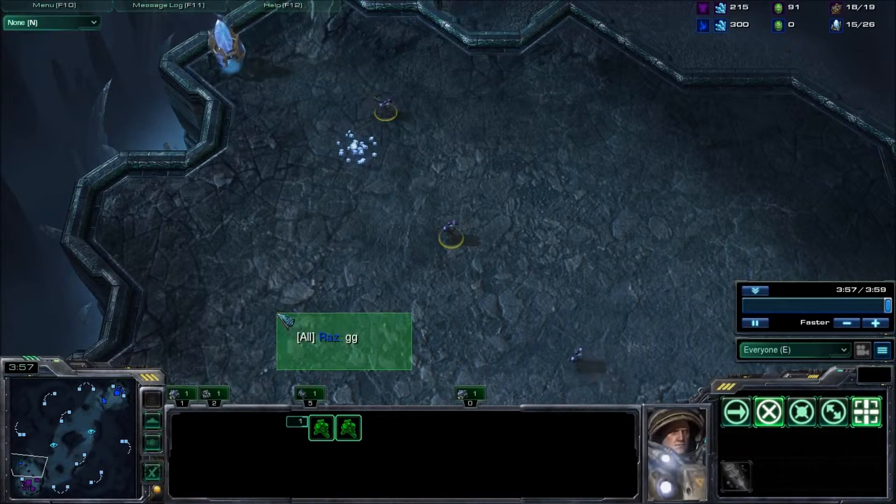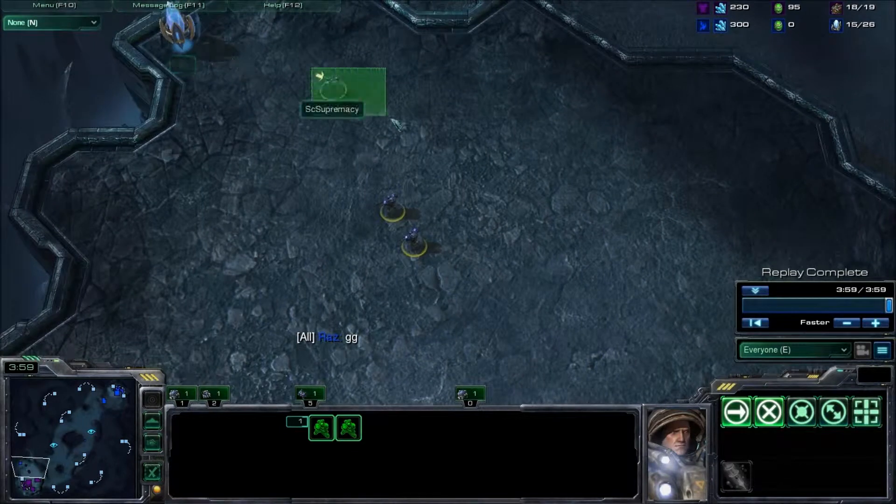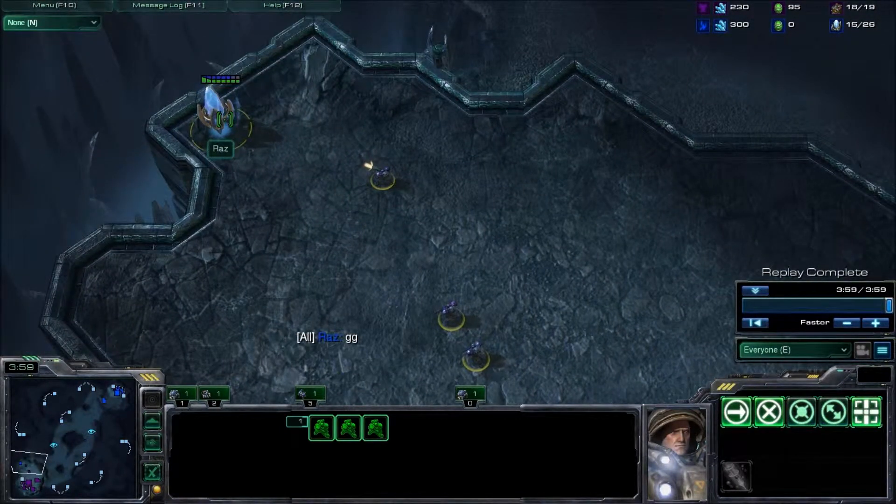It looks like our opponent is going to do just that. So with just a simple bit of scouting, we are able to stop this cheese. Hopefully this will help you guys stop cheese throughout your games and increase your win rate. This is StarCraft 2 Supremacy Guide Videos, signing out.